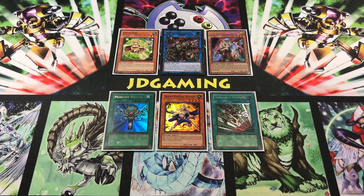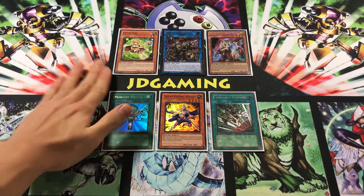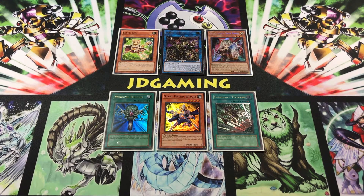It opens up all the monster zones we could ever ask for for our link and synchro summons. It's still based on the core Banished Psychic engine, so we're going to be recurring our monsters, floating into free cards with Esper Girl. But now, with things like Monster Reborn as well, this deck's actually pretty good because you can bring back not only combo pieces, but entire link or synchro monsters as well, which tend to have a lot more power.